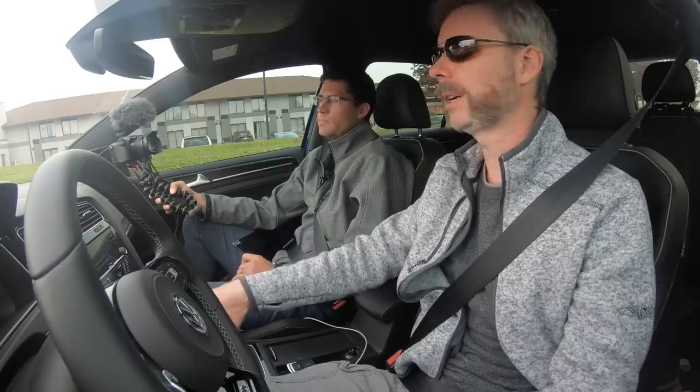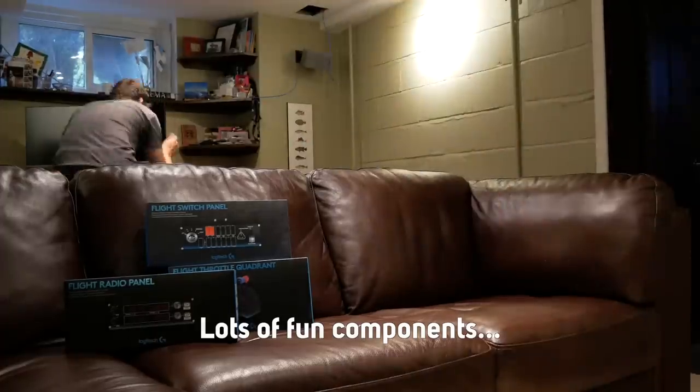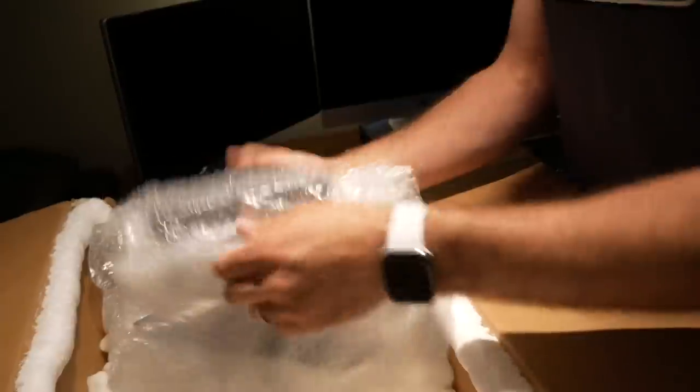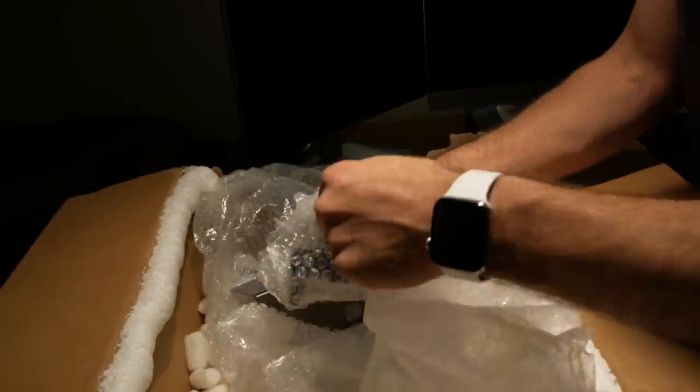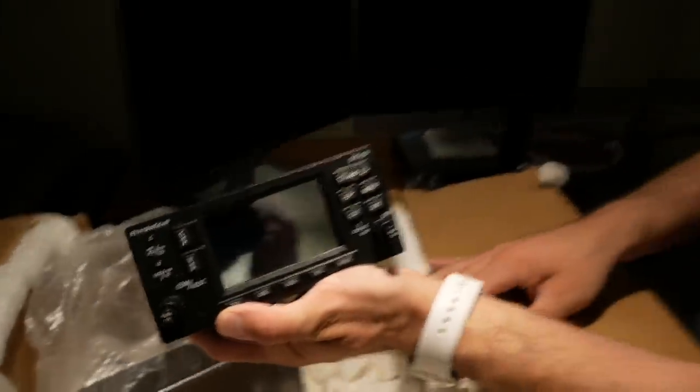We're going to configure this one as a twin — because why not make it more complex? The workmanship on the panel is really solid — 'Made in USA,' it feels like a real panel. There's a GNS 430 with all buttons and dials that physically push. My issue is I jump in and out of so many types that I need to learn the Garmin 430 with physical knobs and buttons — I can't stand using the mouse because in a real plane, turning the wrong knob when you need to quickly dial in a frequency leaves you instantly flustered.